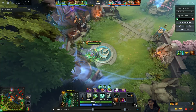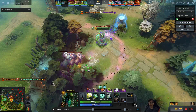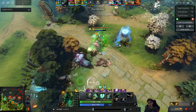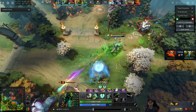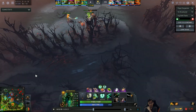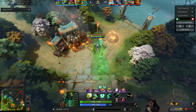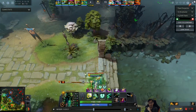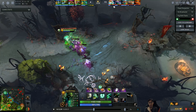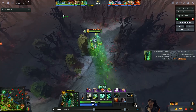He goes back to base and picks up Boots of Travel. Boots of Travel gives him a lot of split-pushing power — you can TP into a wave, nuke it down, and TP to another wave and nuke it down. Necrophos usually buys Greaves but this game he's committing to a full anti-split-push build. This might be good because of the Naga pick, or because it's just good for creating space through split pushing.